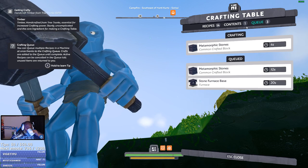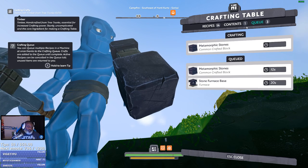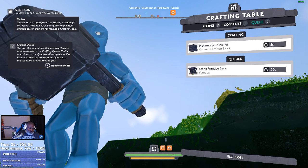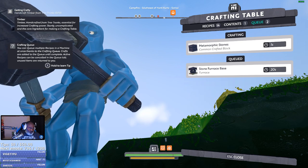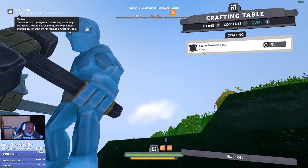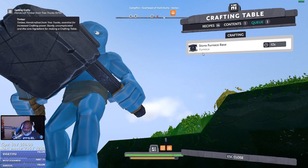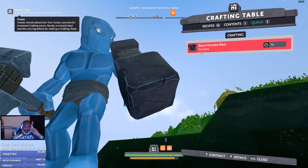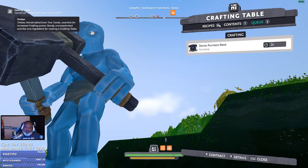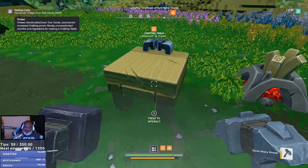I wasn't even looking at the number because I'm crazy. Y'all crazy too. Okay, so that's crafting now. Notice it was green — thought I was seeing it wrong. I need more flint. It says flint, I need flint. Oh boy. I'm okay though. So we need a crucible, which we can do now. So we got the base and the crucible.